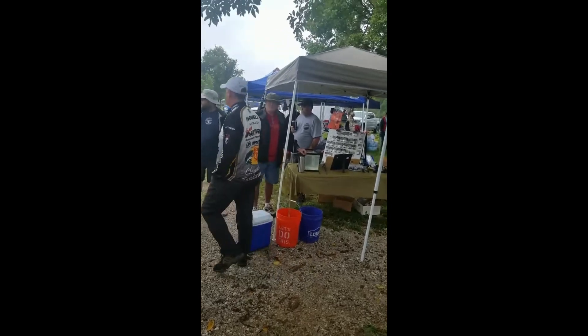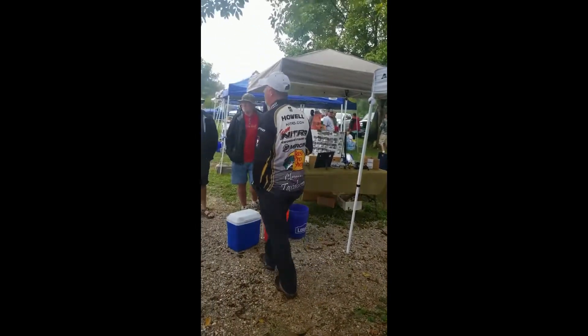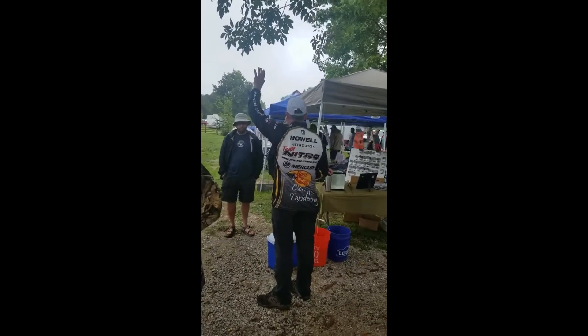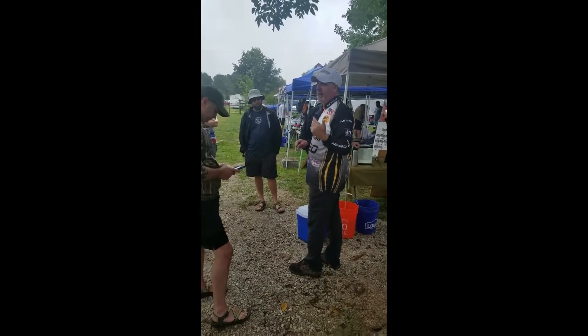How do you decide the color of the spook? Darker water, darker spook — that's literally how simple I keep it. The buzzbait is the same thing: darker water, darker sky, darker bait. If it's bluebird clear skies, I'll go to white or chartreuse or that type of color.